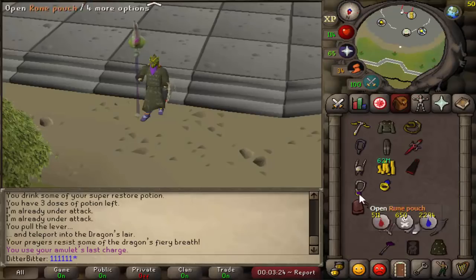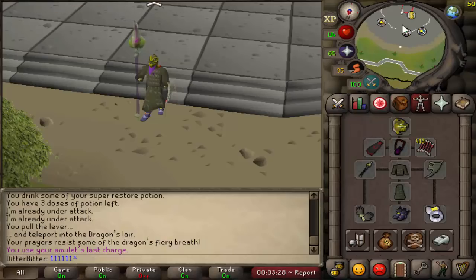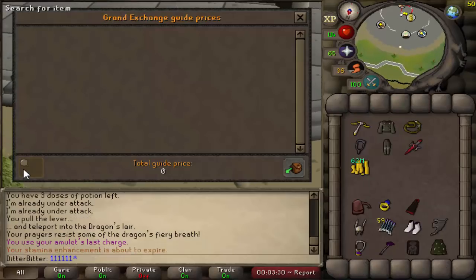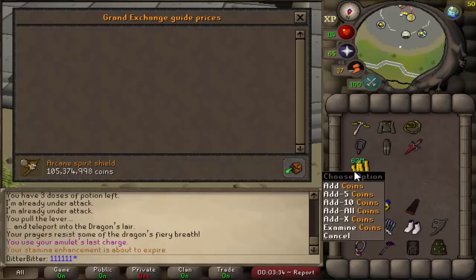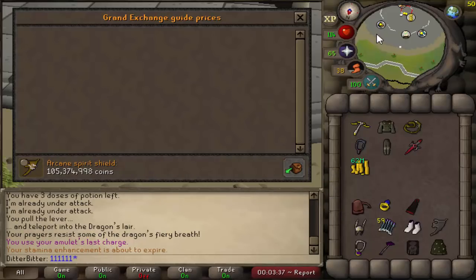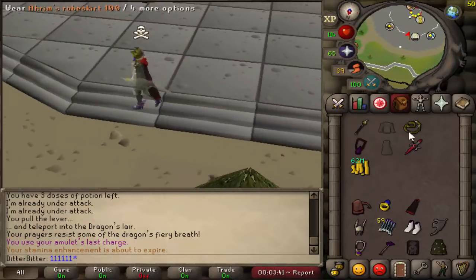So yeah, this is the situation we're in now — 62mil cash stack. All we need now is 40 more mil for the arcane. We PKed so much money this episode, so please guys leave a like and subscribe if you are new. 40 more mil for the arcane — it's gonna take a while unless we get more kills like that. Hope you guys enjoyed this video — leave a like if you did, and I'll see you guys later.